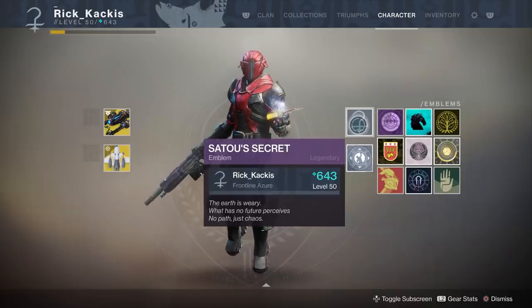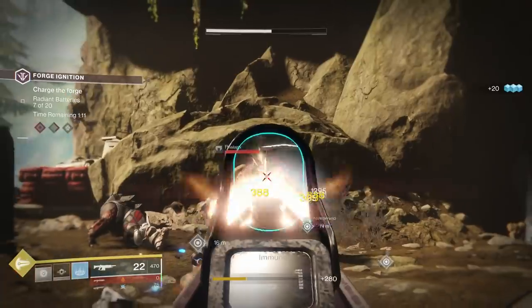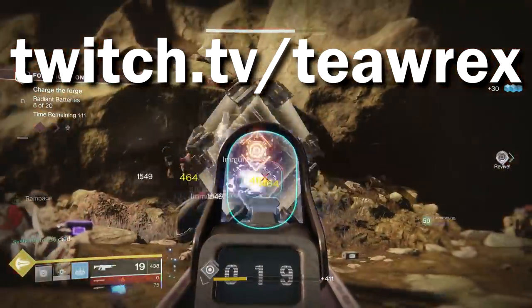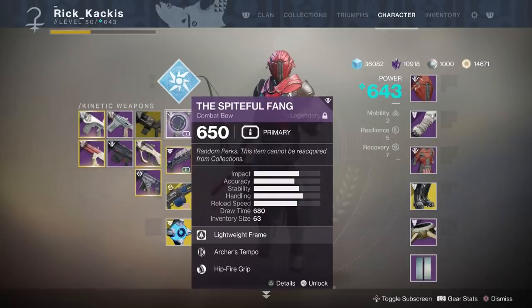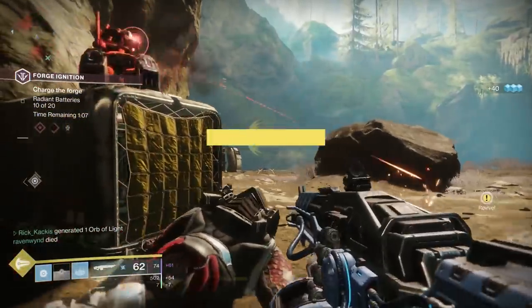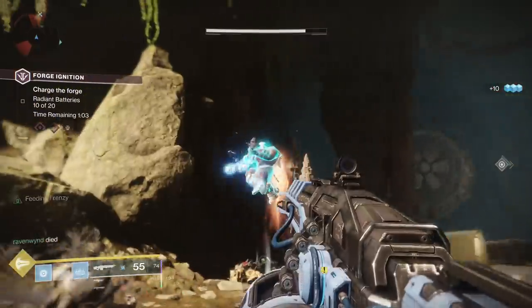The third code was only just unlocked with the arrival of the Izanami Forge, thanks to streamer T-Rex — definitely check him out, fantastic streamer. This is going to require the Spiteful Fang Forge Bow. It isn't actually required to unlock the Izanami Forge, but you gain access to this bow once you've unlocked it. So head back to the Vollinger Forge for a whole new set of symbols.